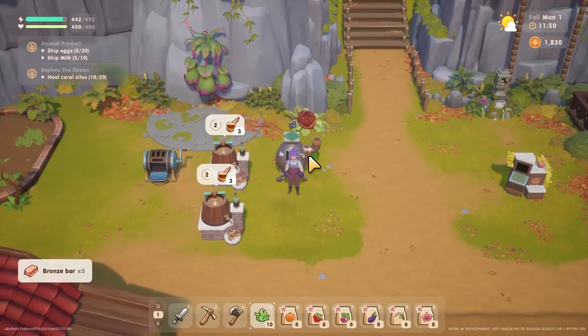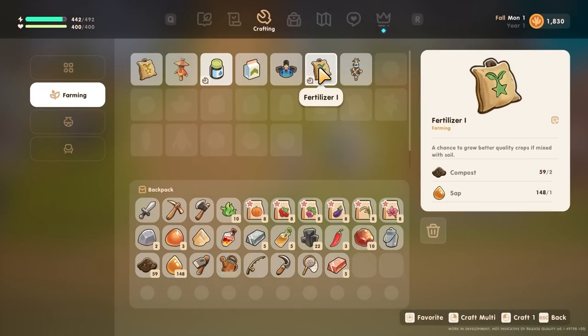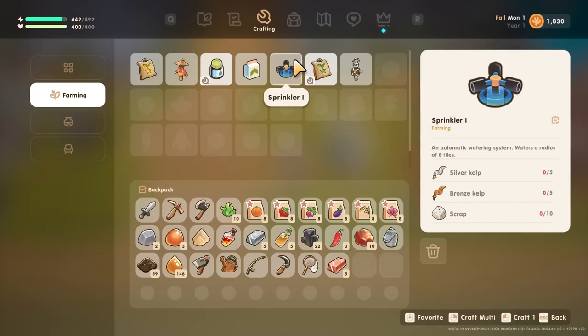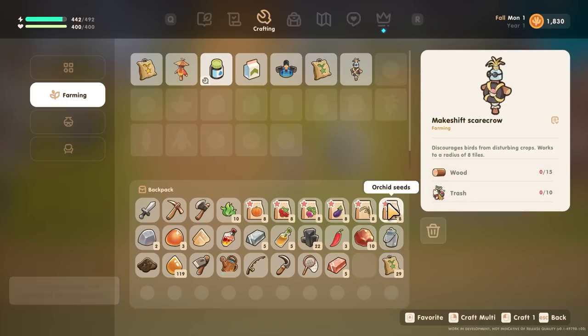I've got my bronze bars for the chicken coop. Let's make some fertilizer, and I'll make a scarecrow soon as well. I've got 29 fertilizer - that'll do for now.